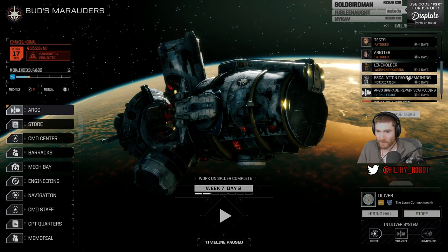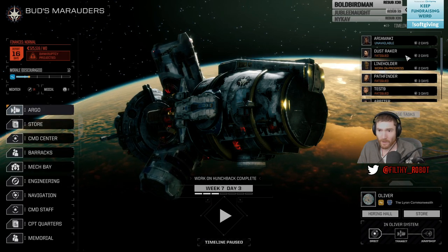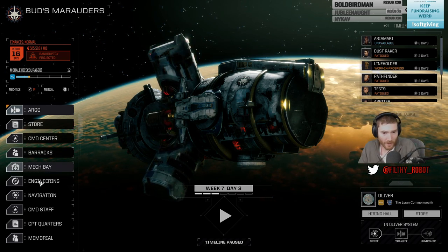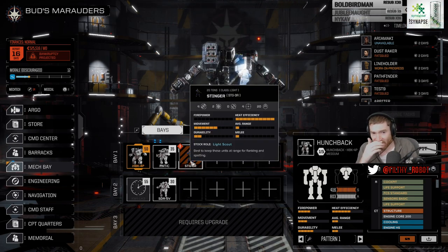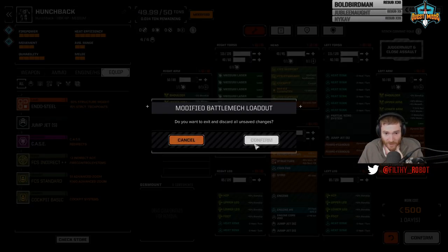It did update differently when we moved forward. Hunchback's done in a day. Hunchback's done, only the Line Holder in progress right now. We should get that other mech bay active. I wonder if we should repair then sell the Stinger — this mech is terrible. I want better sensors. I think the problem is all of our other sensors are upgraded now.